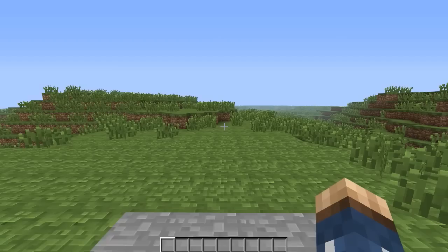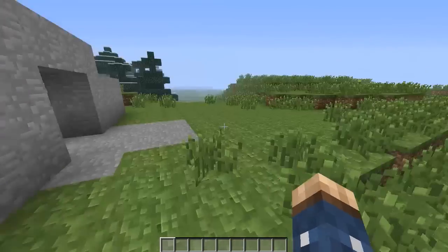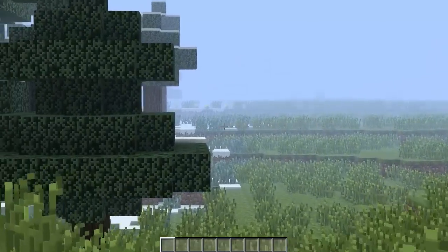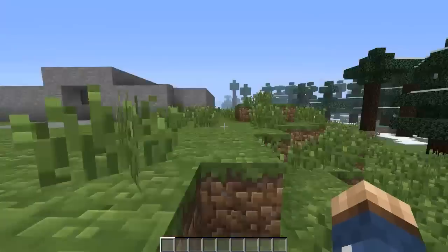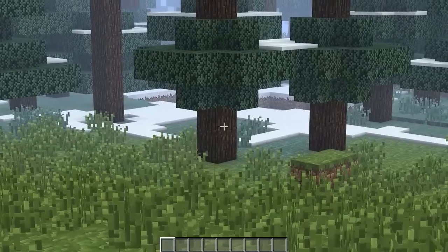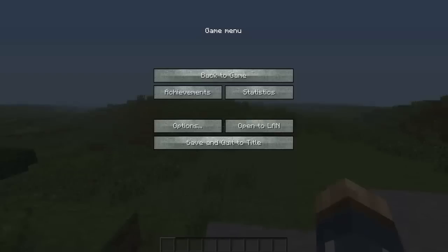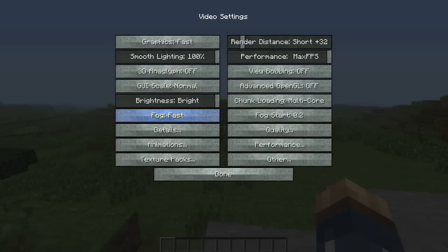Fog is a nice setting. As you can see here, it's starting to get all foggy. And zooming with Ctrl — that is a benefit of Optifine. A lot of people have been asking why and how they can zoom and they can't. Well, Optifine is your answer. I will leave a download link to the forum post down below.